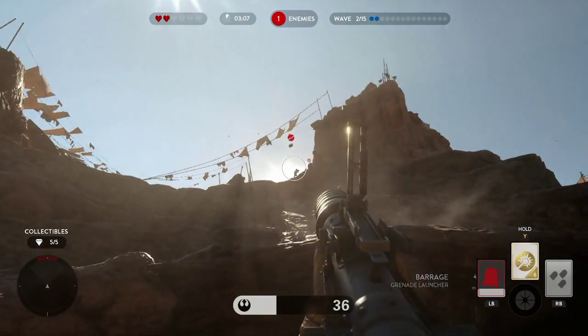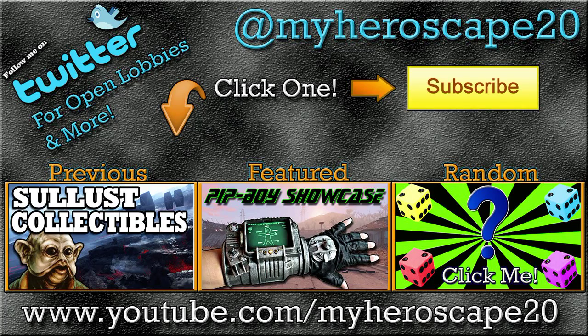I hope this helps you guys. If you have any tips on how to get this done faster, let me know in the comments below. The previous video is the Soulless collectibles guide for survival mode, so if you haven't seen that make sure you go knock that one out. The featured video is our Pip-Boy showcase where me and my roommate show off the new Pip-Boy edition. If you're new to the channel make sure you subscribe, and if you want to see more videos like this please leave a thumbs up.